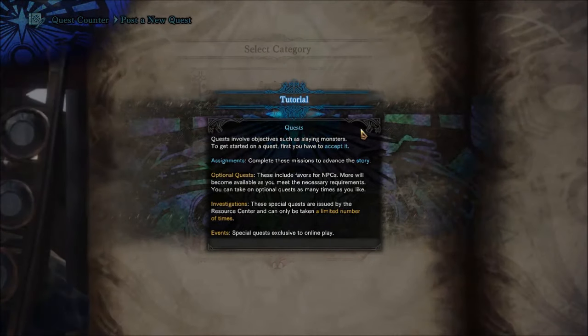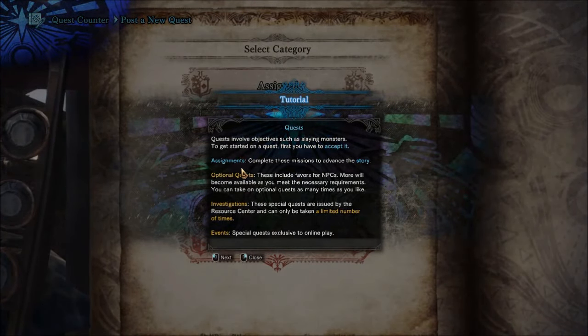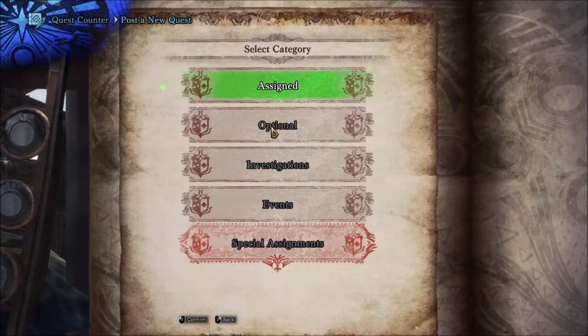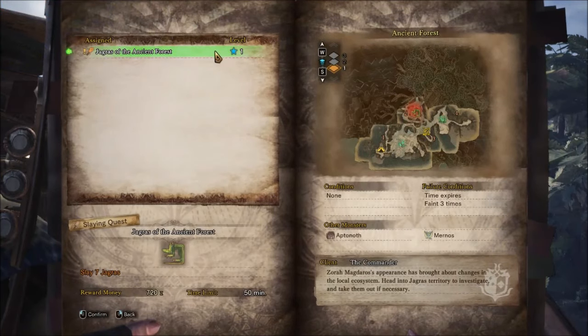Join the quest. Quests involve objectives such as slaying monsters. Assignments complete the story. Optional quests include favors for NPCs — more become available as you meet requirements, and you can take them as many times as you'd like. Investigations are issued by the resource center and can only be taken a limited number of times. Events are special quests exclusive to online play. Exit tutorial — yes.